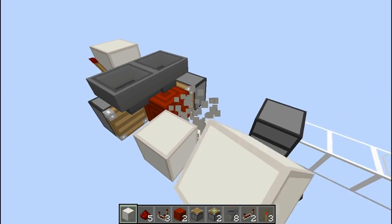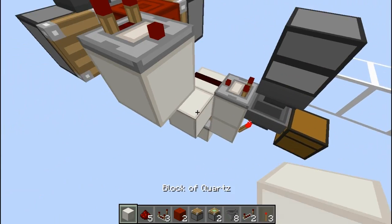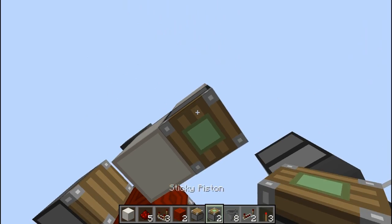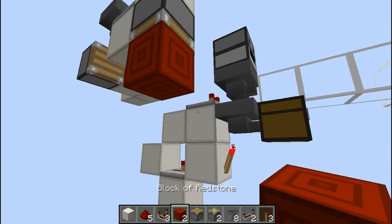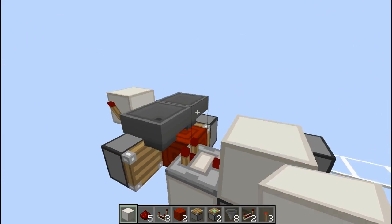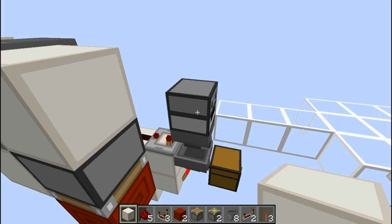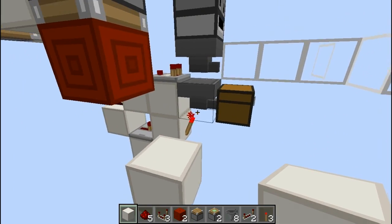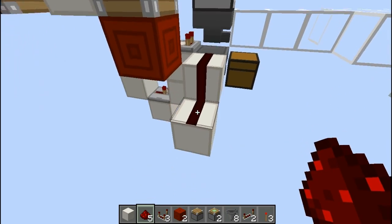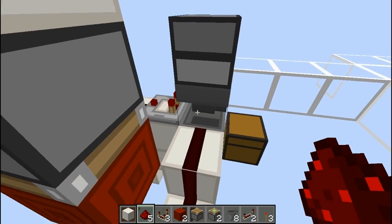Now come over here and put a block on this second hopper with an output out of there going into a block up here. This goes to a piston facing down underneath here with a piece of redstone — this is what closes off the hopper so once it's activated no more items can go through. This is what allows us to put more than one item in at a time. Put two pieces of redstone there and when this is activated it will close off this hopper.